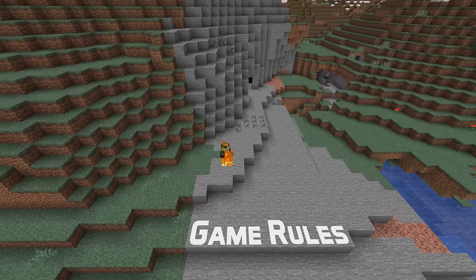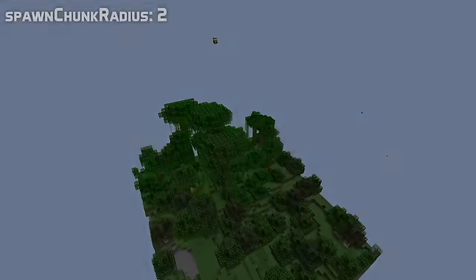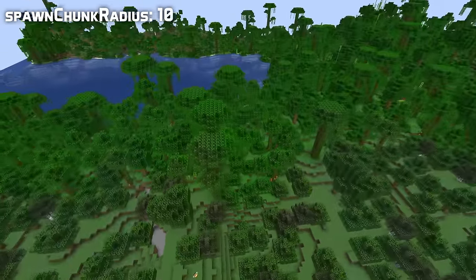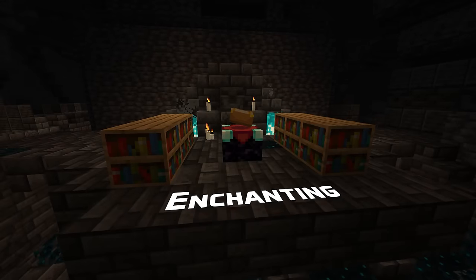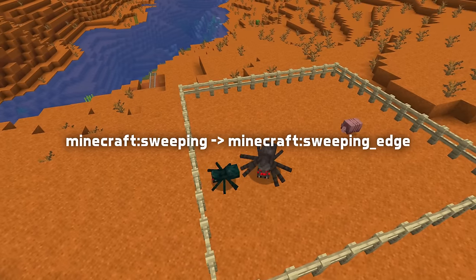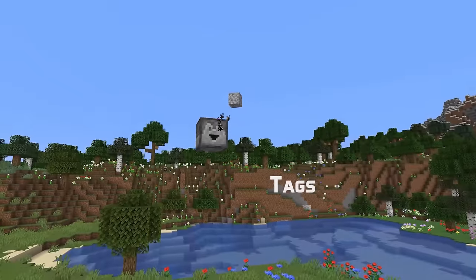This pack version also has a new game rule for the size of the spawn chunks measured in chunks from the center, called spawn chunk radius. This game rule ranges from 0 to 32 with a default value of 2. The ID of the enchantment sweeping edge has changed from minecraft:sweeping to minecraft:sweeping_edge. And there are new tags.